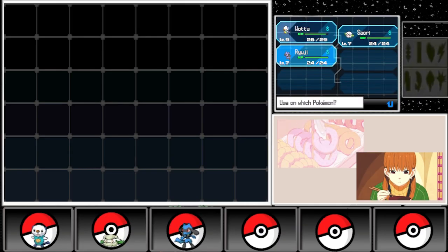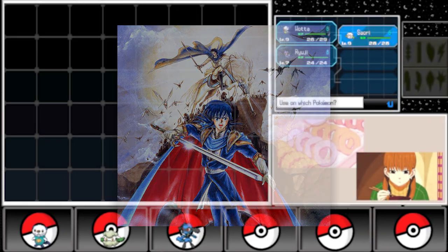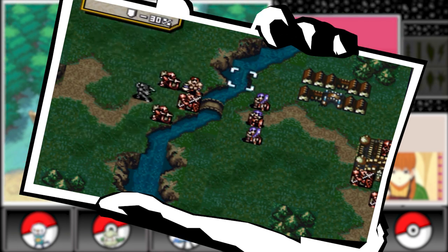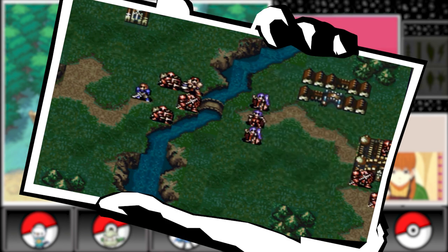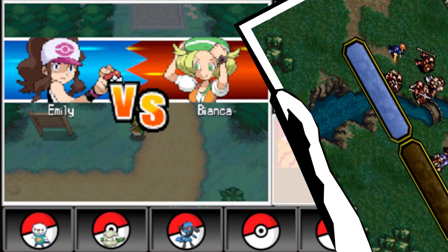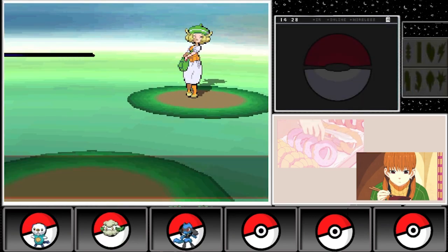In 1996, Fire Emblem: Genealogy of the Holy War brought forth a new narrative by introducing the generation system, allowing players to experience a story spanning multiple generations of characters. Genealogy of the Holy War also introduced the concept of large maps divided into numerous battles, adding a new level of strategic planning to the gameplay.